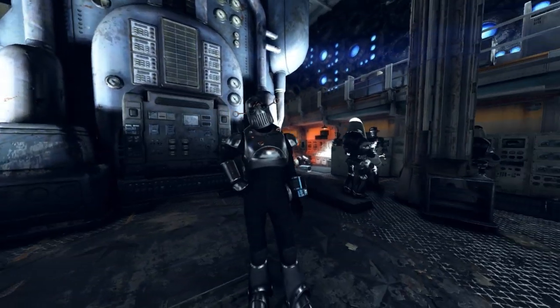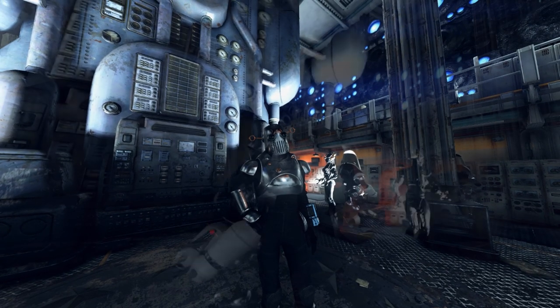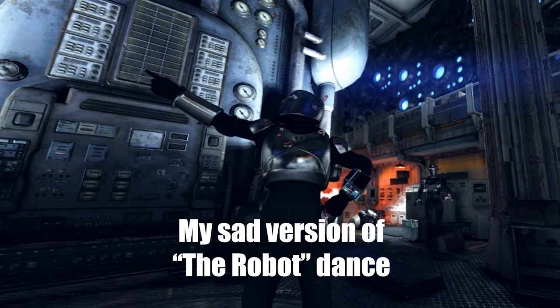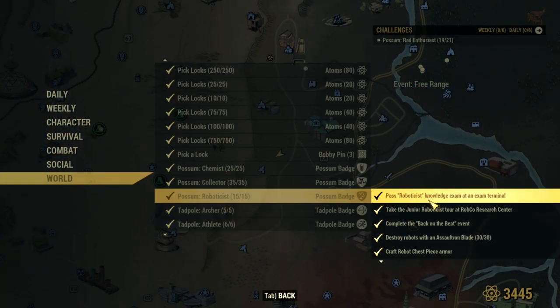Welcome to the Possum Scouts! We are definitely not in the tadpoles anymore, and me being me, I decided to tackle the three more challenging badges first. This one doesn't look that difficult, but sometimes tracking down the plans for robot armor can be tricky, but I have quite a few spawn points to show you that'll help you out. We also have to take a few pictures, finish Back on the Beat quest, take a tour of Robco, and have to destroy—hold up,